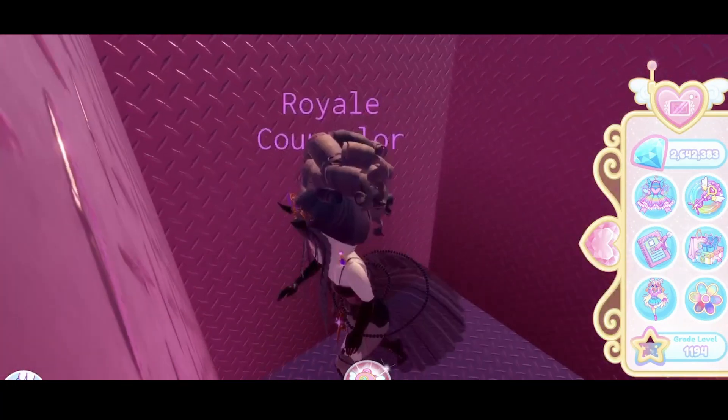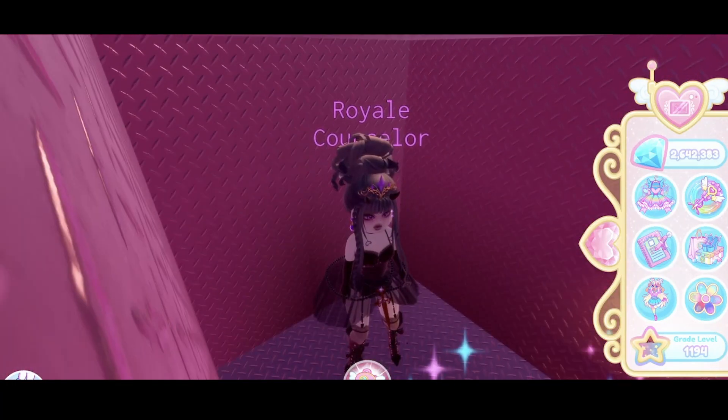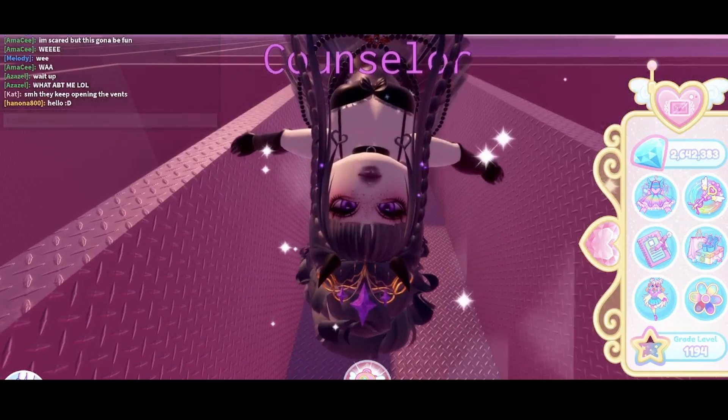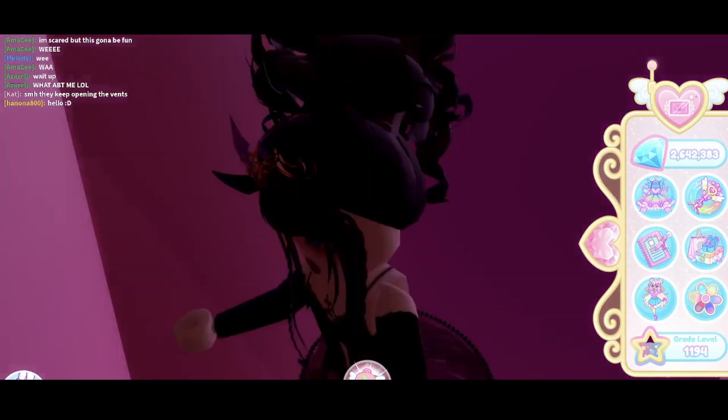You drop through this vent, and if you have four other people on your friends list with you, you go down there at the very same time and arrive at the hermitrius office. You need four people to open the vent that leads to the hermitrius office.